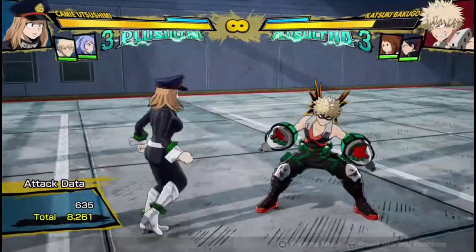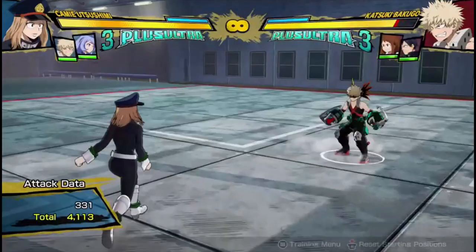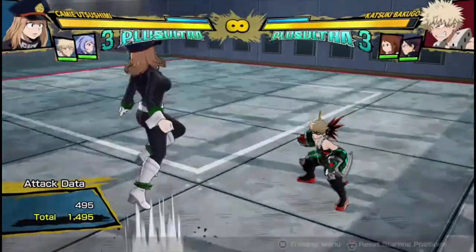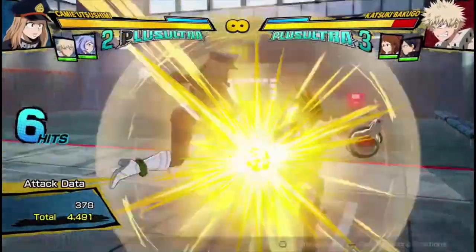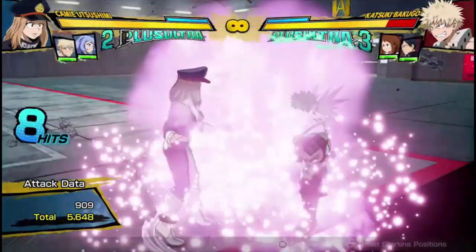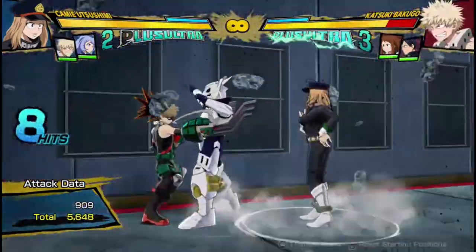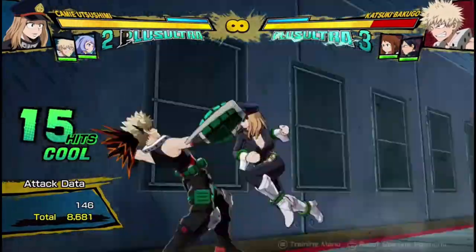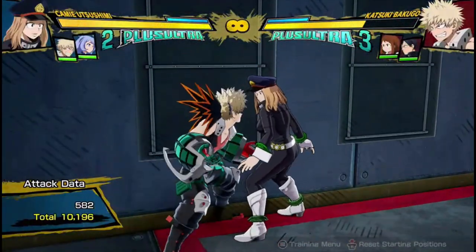Now let's go into if you want to spend a dash cancel. The way I like to extend combos with a dash cancel is to dash cancel after the second hit of the Quirk 2 string, because it leaves them in a long bounce animation. You can actually go into a hit, into the support, or into air hits, into the armor move, into the fake support. Going through her regular meterless combo all over again from there does 10,200 damage for one single dash cancel — that's ridiculous.